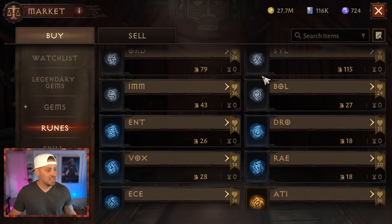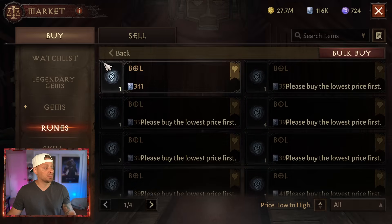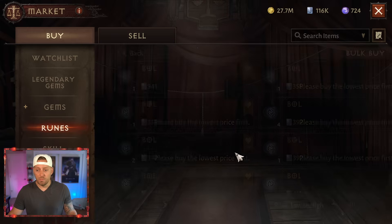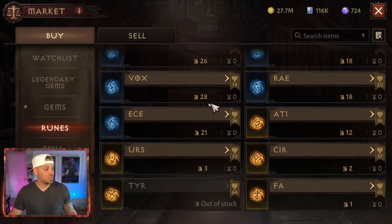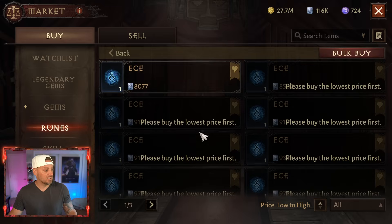I need to show you the absolutely insane prices these golden runes are going for. First, the best of the silver runes — they're really not going for much, just 300 platinum, giving an increased bonus of 4%. When we move up to the blue runes and look at the best one, the ECE, we're getting a 5% attribute bonus. The price on the best one? 8,000 platinum. If you have some of these, it might be worth selling to pad up your platinum, especially since gem values in the market are currently quite low.